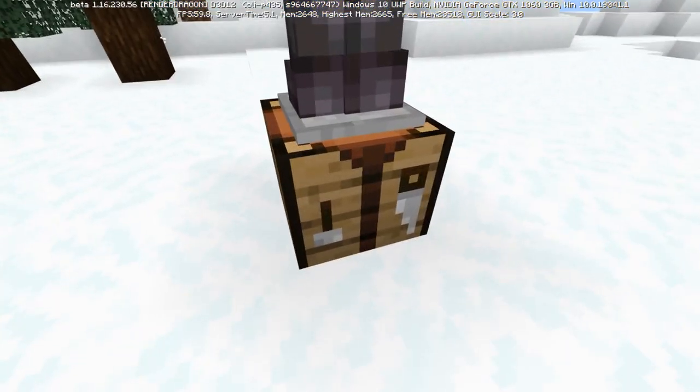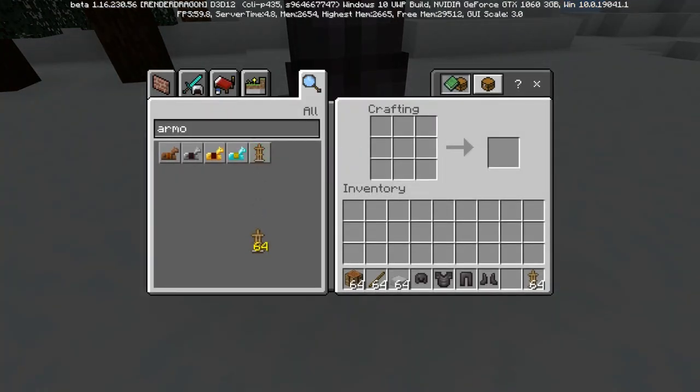So first of all, how do you make an armor stand? Well that's actually pretty easy. All you need is six sticks and put them in a crafting table like this, and then put a smooth stone slab at the bottom, and you can create one armor stand.